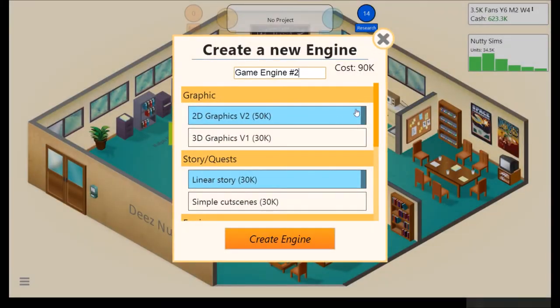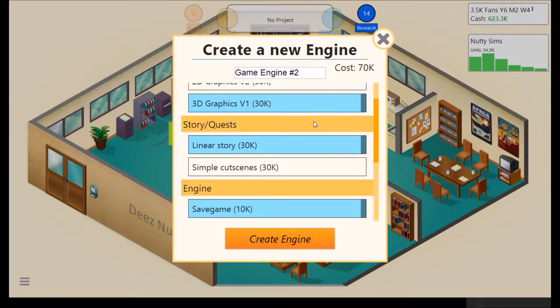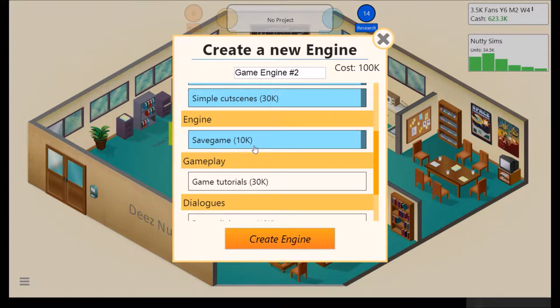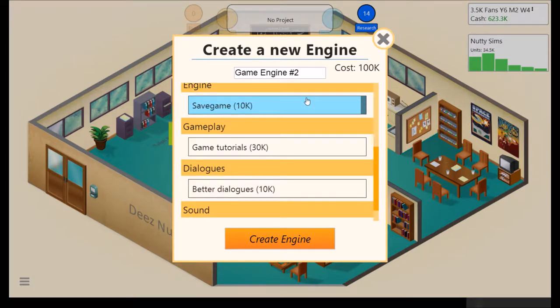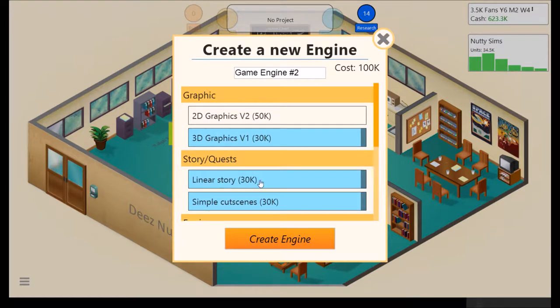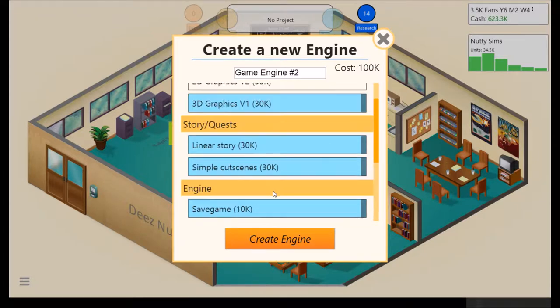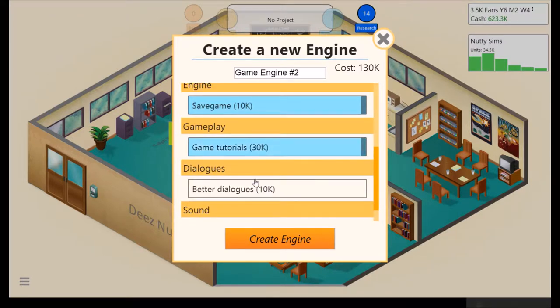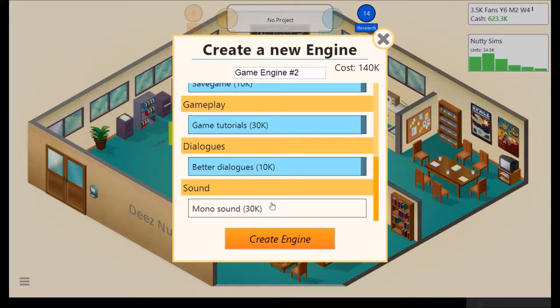We're going to create a new custom engine. We're going to use 3D Graphics V1, get rid of this to save some money. Simple cutscenes — keep this for later. I like to have some features that are cheap. Even when the sliders are way low, we add them anyway. We're just going to get everything in here.